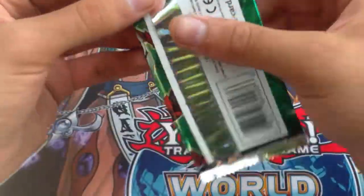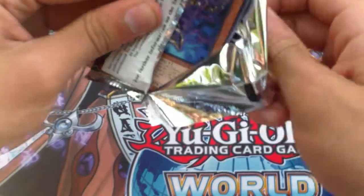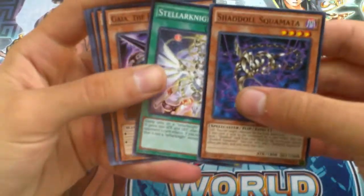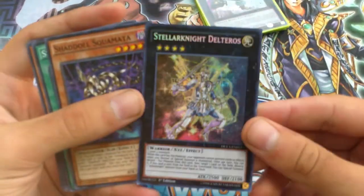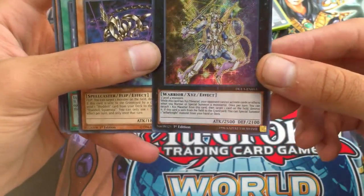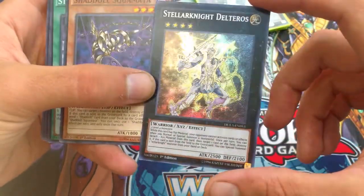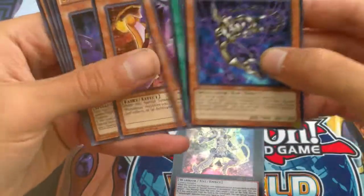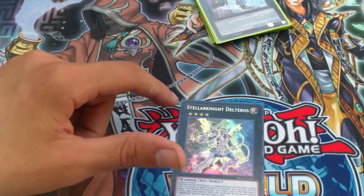I hate the suspense, Konami — come on, why are you doing this to me, please give me a secret rare. Breaker the Magical Warrior — oh, another super rare, Castel! Wow, I totally forgot that I needed this card, awesome! That's fantastic. Wow this box is amazing. Is this our secret rare? Aria, Shaddoll Falco, Stellar Knight Delteros — there's the secret rare! Nice, I know it's not that high a dollar card but at least I didn't get Ryza. Pretty nice looking box.